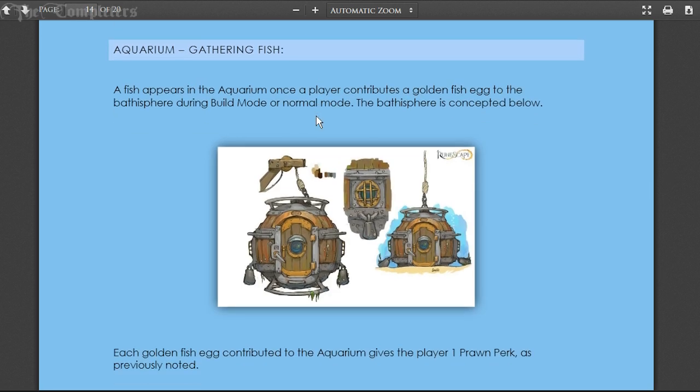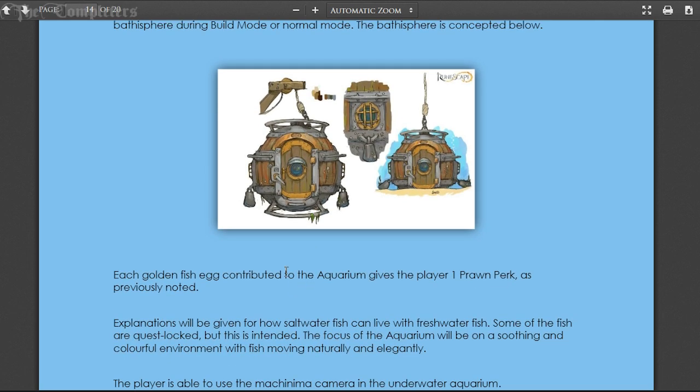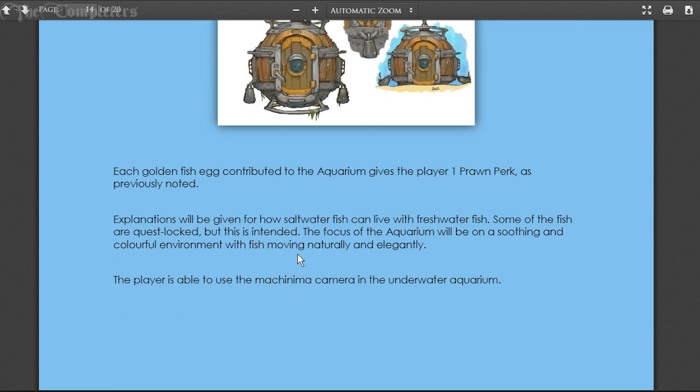For gathering fish for your aquarium, a fish appears in the aquarium once a player contributes a golden fish egg to the bathysphere during build mode or normal mode. Each golden fish egg contributed gives the player one prawn perk. Explanations will be given for how saltwater fish can live with freshwater fish. Some fish are quest-locked but this is intended. The focus of the aquarium will be on a soothing and colorful environment with fish moving naturally and elegantly.